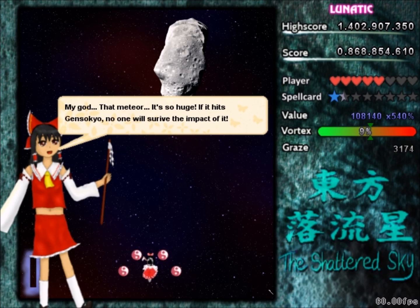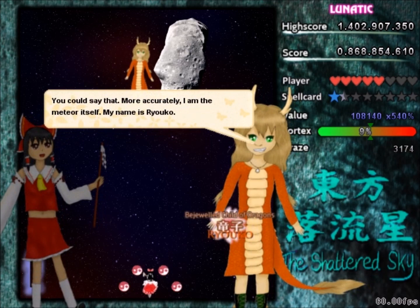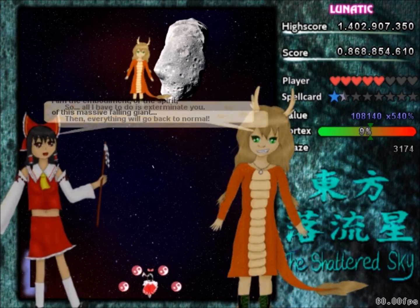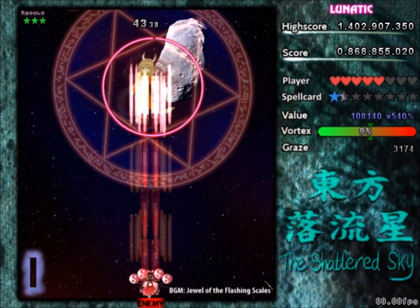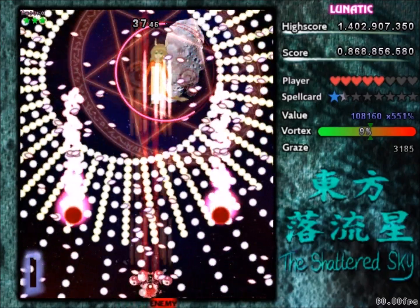Now for a really cool boss fight — I love the stage 5 boss. They're talking about a meteor because that's basically the reason behind this entire incident: a meteor is about to crash into Gensokyo. That thing you can see in the background — don't worry, the graphics will get a lot better in the new game. Ryoko is our stage 5 boss, and she's a lot like Yaizaki in the sense that she's the spirit of an inanimate object — in this case the spirit of that meteor. For the first non-spell it's very generous if you stay in the middle — you don't want to go to the side because you might die.